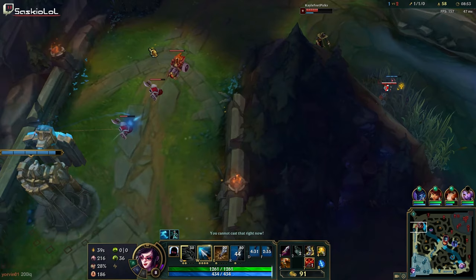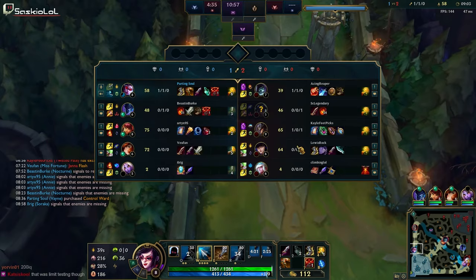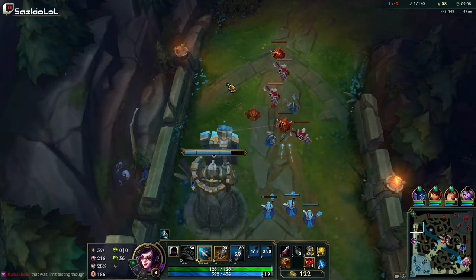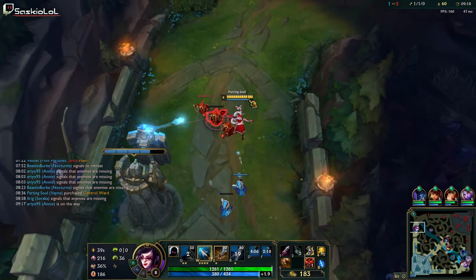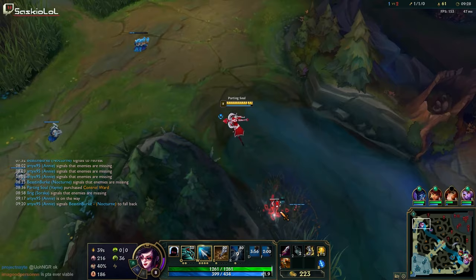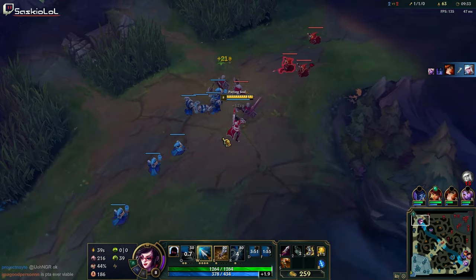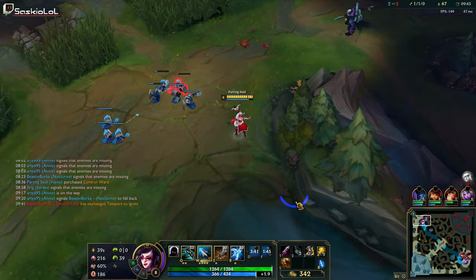We end up losing a couple of minions for that play — a melee minion, the entire cannon, and maybe two mages at best. That's what happens when you die: you lose a lot of tempo and can't get back on the map. We have a really odd minion wave state now, so I'm just going to shove the wave. It's non-cannon meeting in the middle, so I'll shove it and figure out what the next wave is. The next wave is a cannon wave, so it will reset the play once I clear this.